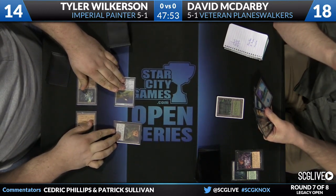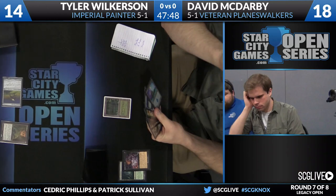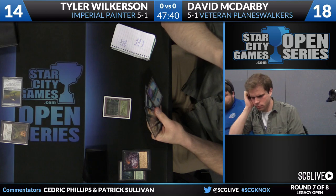I don't know if there's anything McDarby can do about this. Does he have any instant? He has Innocent Blood. That's his out here. That is a good card to find right now. We're actually going to do this right now — going to put the Grindstone into play.